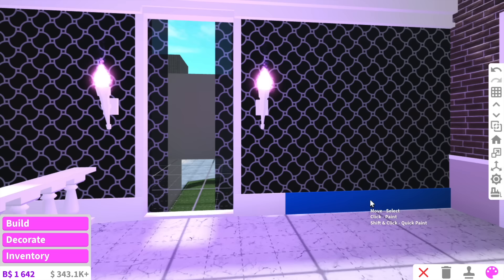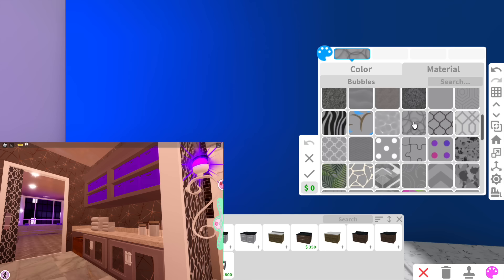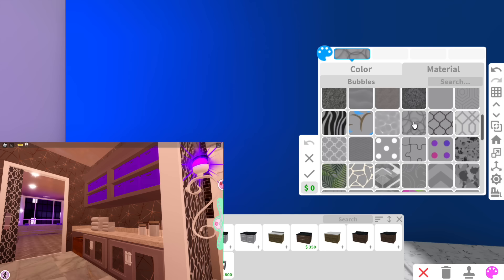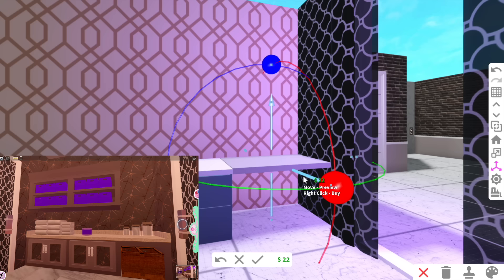So now we can move into the storage room. There's nothing really fancy going on — just a few counters here, and all the walls are a different texture as well. That actually looks really fancy — maybe we can use that. That's kind of similar. For the counters, I think we can use these modern ones.